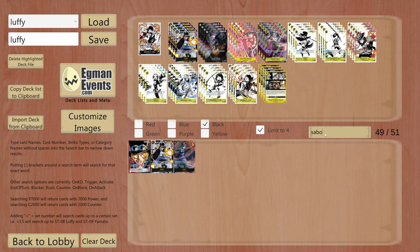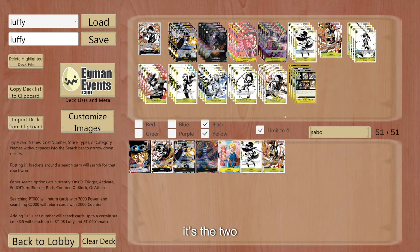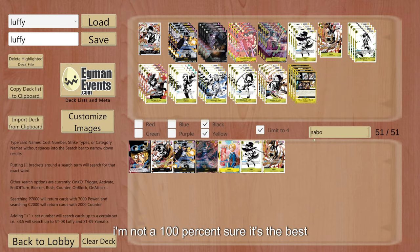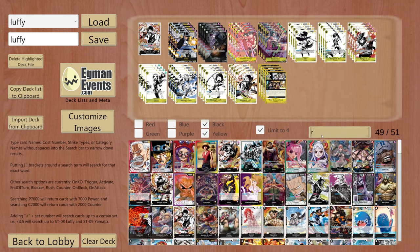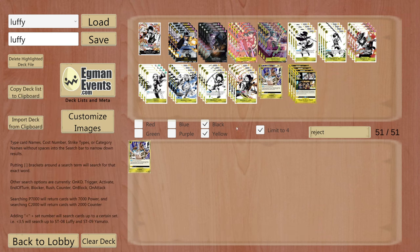Sabo is pretty good. I'm trying to find the yellow Sabo. So this Sabo is pretty good — it's the 2-Bow. However, I'm not 100% sure it's the best, because Reject's there. So today we're gonna be testing Reject, because sometimes it just doesn't feel good to play Sabo, especially from your ability. But it is another 2 targets you can put in your life, which could be good. I think we already have a lot of cards we can use.